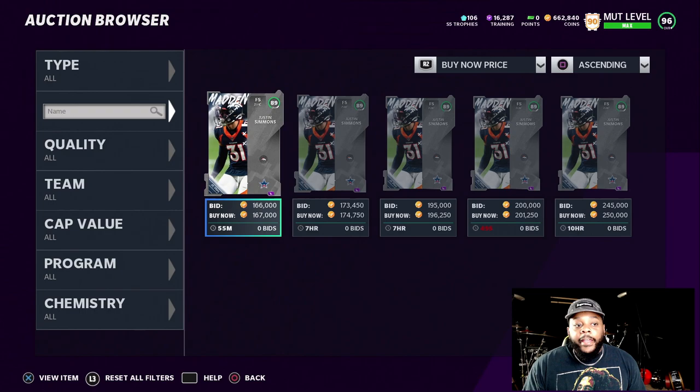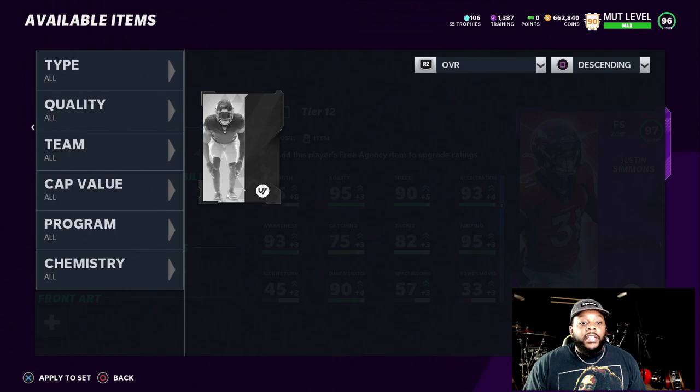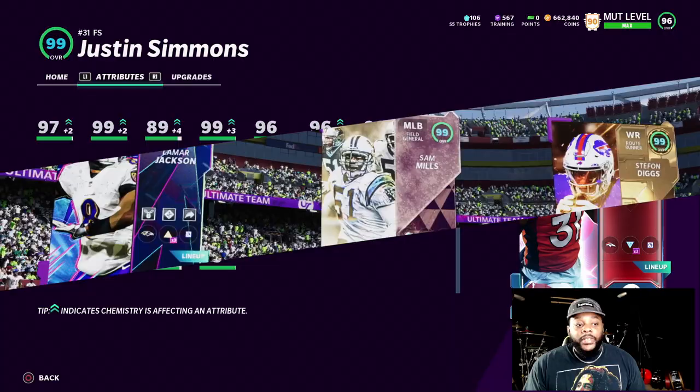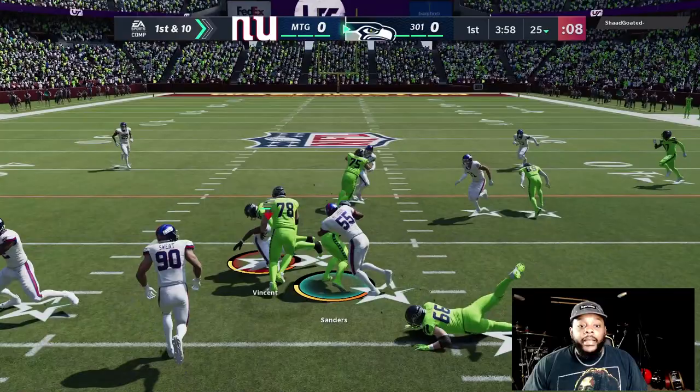I just went ahead and took the power pass off of DK, bought DK for 40k, and now we're getting this card upgraded. I had just enough to get him powered up. Justin Simmons — 99 overall free safety. 97 speed, 99 acceleration, 99 play recognition, 96 man coverage, 99 zone with 86 hit power. Hit power really ain't a big deal this year because they don't be fumbling like that anyway. But this is a great free safety card right here.